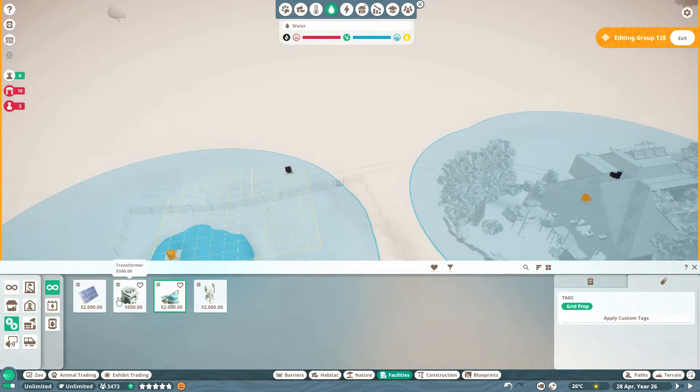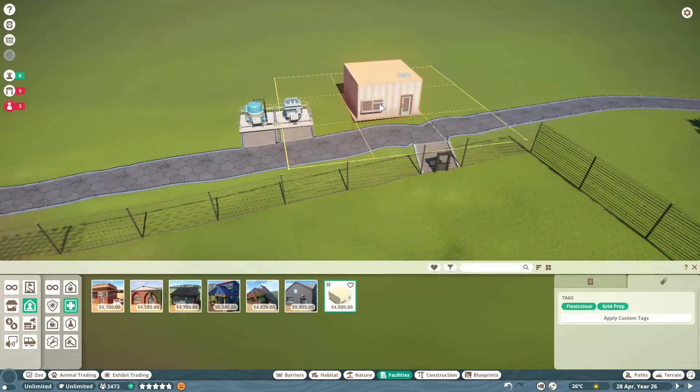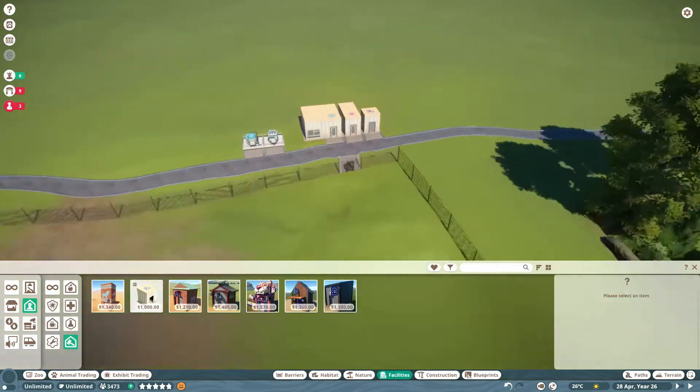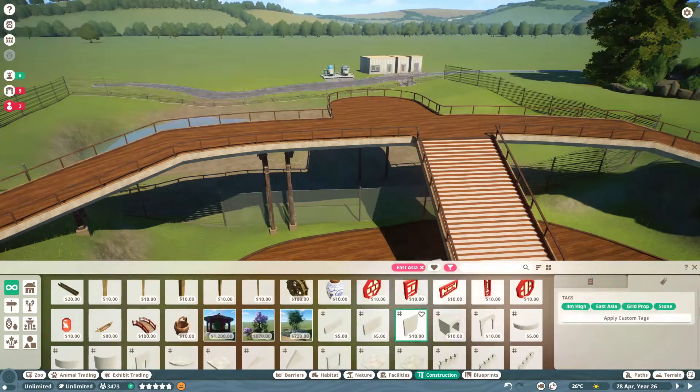At the back of the enclosure, we're going to add the water and the power. This will be enclosed and hidden away. We'll have a trade center and a staff center to make sure everyone's happy, along with a vet. The staff can stay outside the main paths and have their own little path down the back.